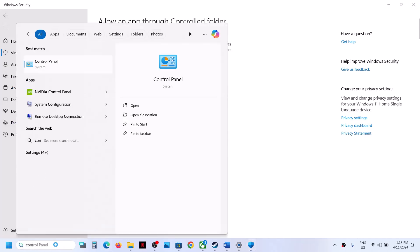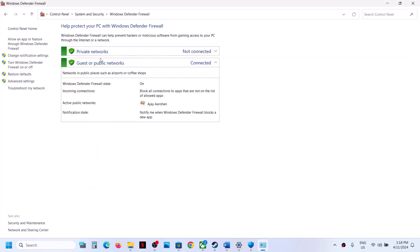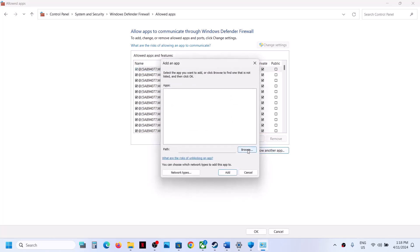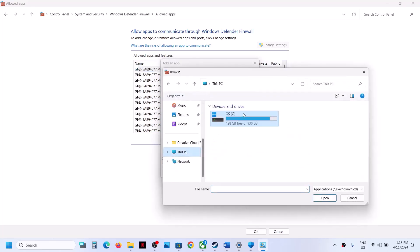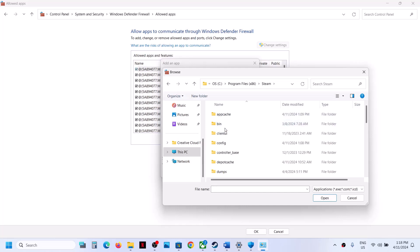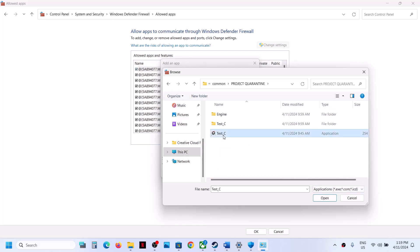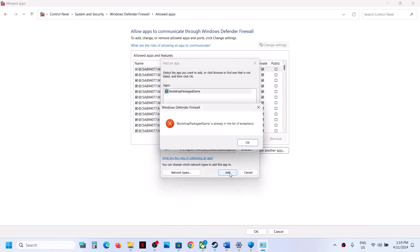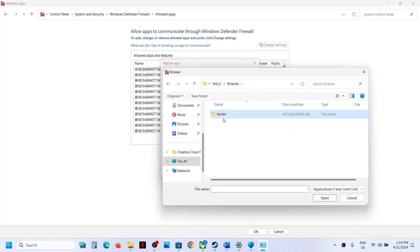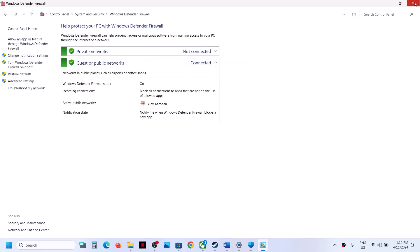Next, type Control Panel in the Windows search box and open it. Click System and Security, then Windows Defender Firewall, then Allow an App or Feature Through Windows Defender Firewall. Click Change Settings, then Allow Another App, then Browse. Navigate to the game installation folder — Program Files (x86), Steam, SteamApps, Common, and the game folder — select the game exe file and click Open, then Add. Repeat the process for the test_c Binaries Win64 exe file, click Add, then click OK and launch the game.